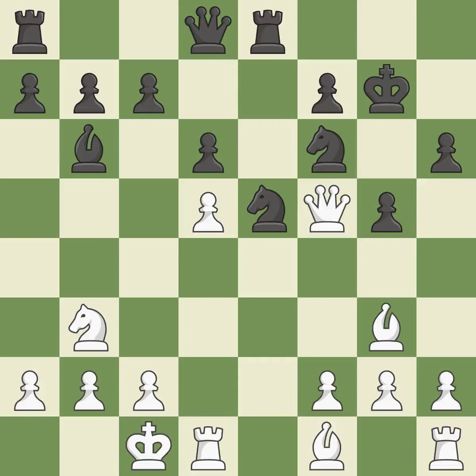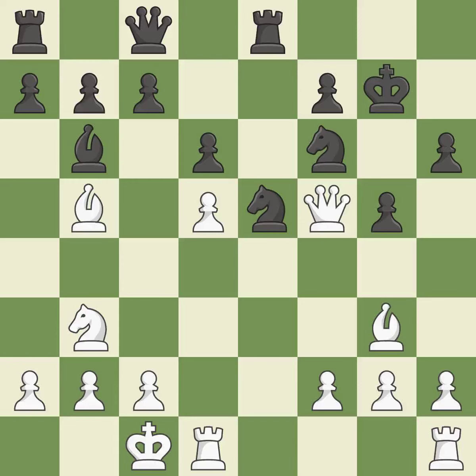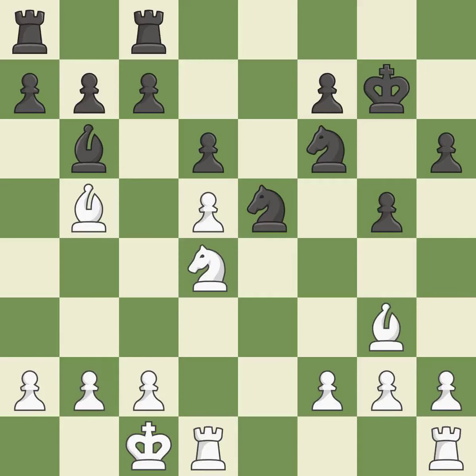A wise decision. There were worse maneuvers, but there were also much better ones — it is incorrect. This offers an equal trade of pieces; the only move that works — a great move. This is an equal trade; the only good move. Recaptures. This suggests kicking a bishop. The knight can now control more squares as a result. This keeps the material balance in check with good maneuvers.